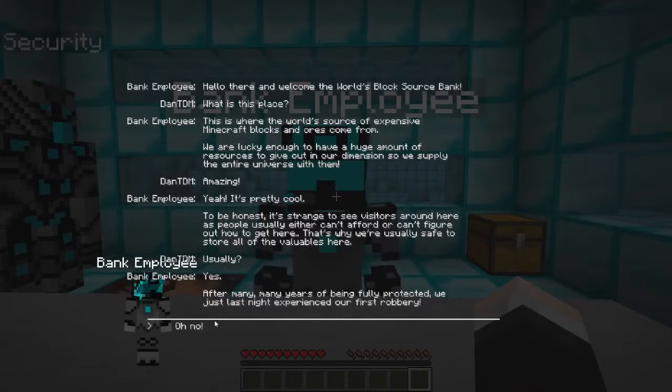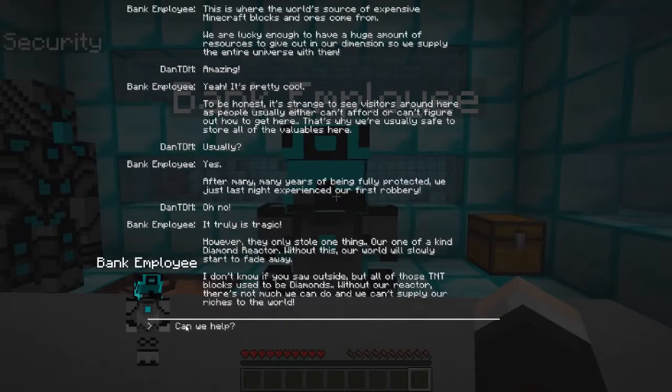Treas has done something really awesome to get us here. Actually, why 'usually'? Well, after many many years of being fully protected, we just last night experienced our first robbery! Oh no - it truly is tragic. However, they only stole one thing - our one-of-a-kind diamond reactor. Without this our world will slowly start to fade away. Those TNT blocks outside used to be diamonds - without our reactor there's not much we can do and we can't supply our riches to the world.